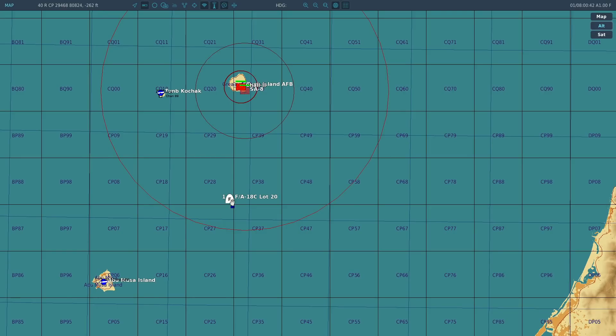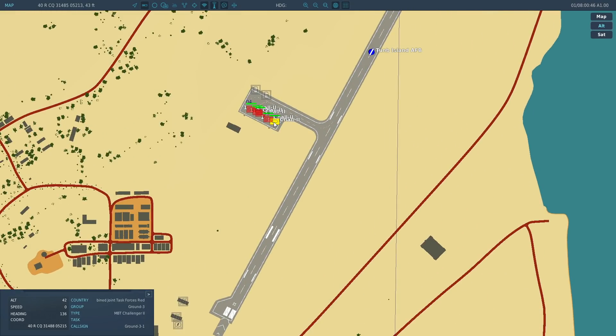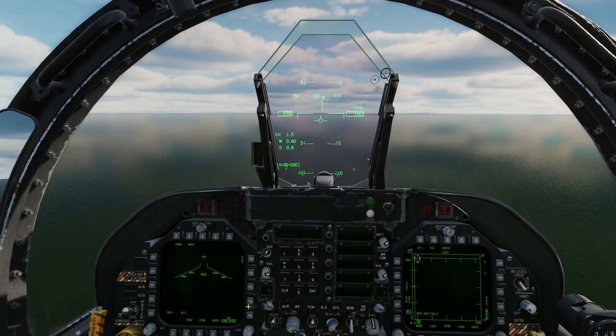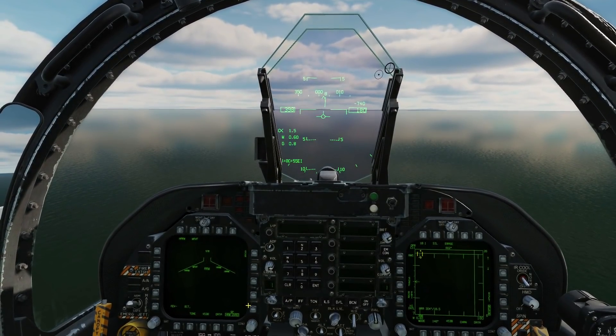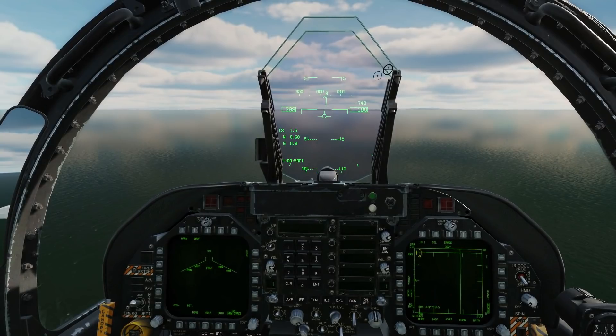To show it off, we've got the scenario: we are an F-18 going in for a fast low strike against some tanks. In this particular scenario, on the island is an SA-8. We're going to run this scenario three times — once with pullback, once without pullback, and once without pullback with multiple SAMs.